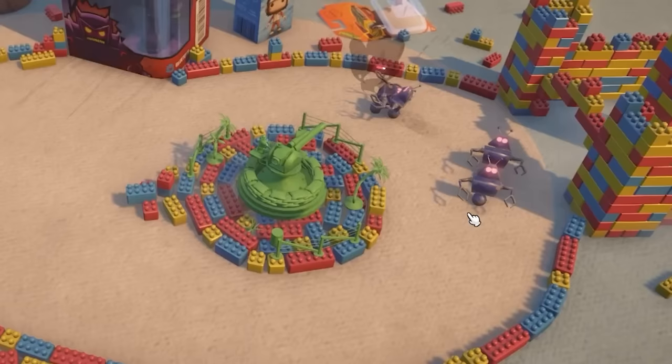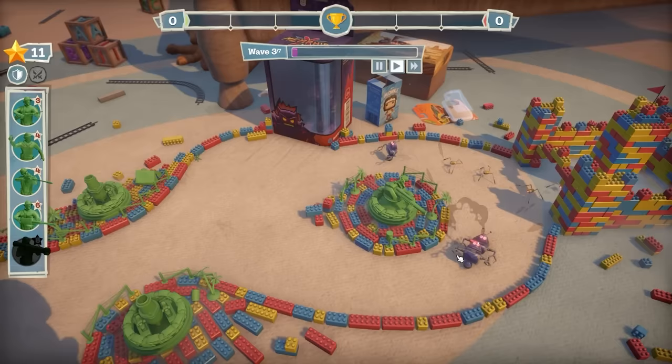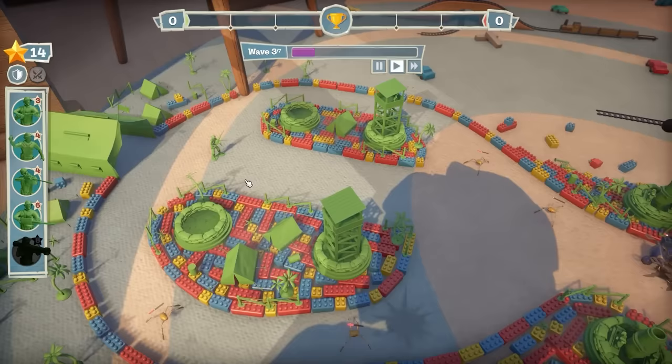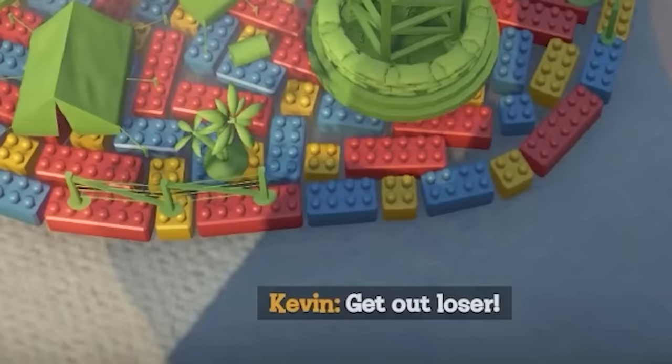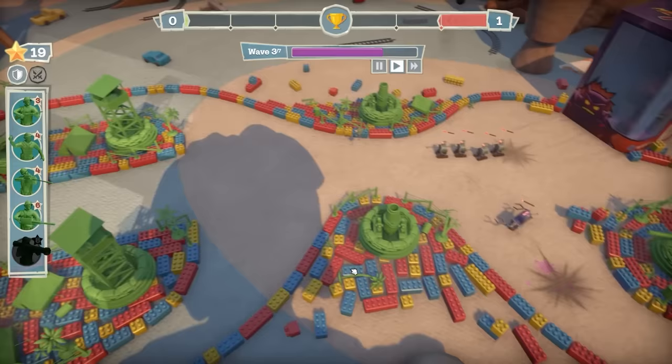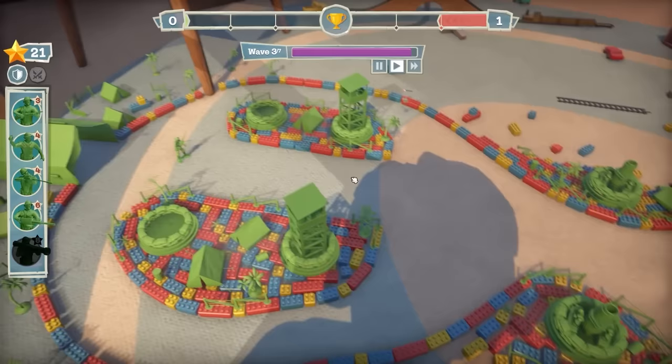Cannon at the start doing a bit of damage. We've got the big bots and spiders coming. Because they're all grouped together, the mortars should rip through them. Oh, I think we're in trouble. Get out, loser - shut up, Kevin. Was he talking to me there? For some reason this guy completely missed them, he just snuck around the back. We've taken a bit of damage this time.